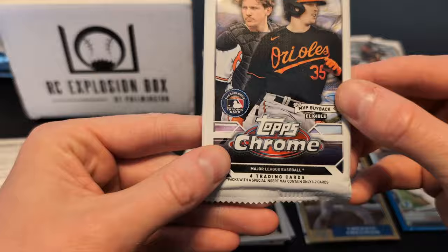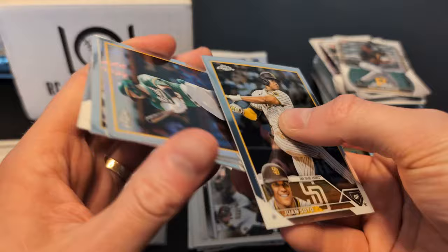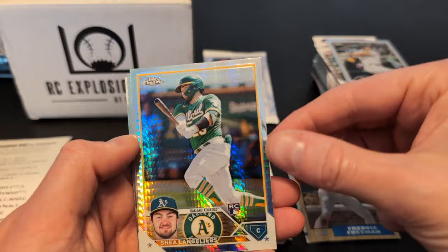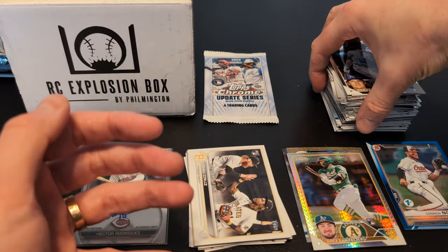We've got two left. This is 2023 Topps Chrome. Looking for Corbin Carroll, Gunnar Henderson, Adley Rutschman, Anthony Volpe, Jordan Walker — this class was loaded. There's Juan Soto. I got something — oh, it's just like a rainbow foil. Shea Langeliers, no number, but I'll set it down. Nick Prado. Trey Turner.